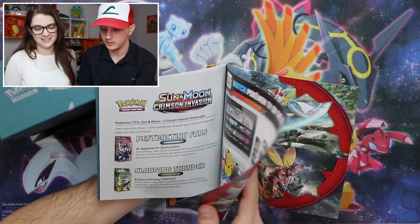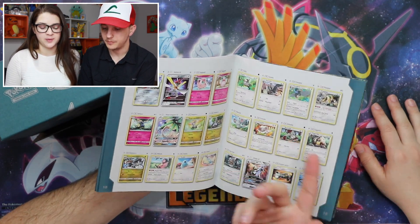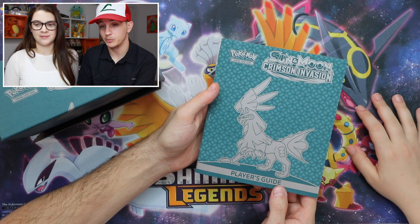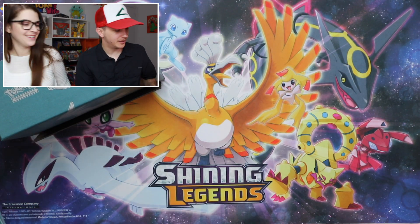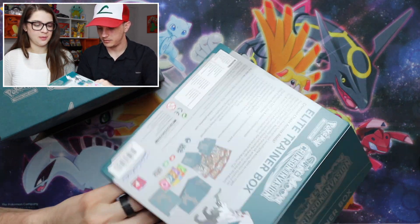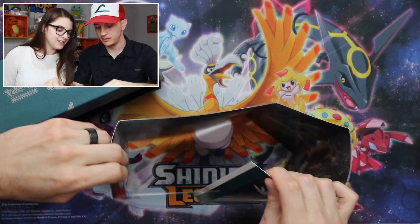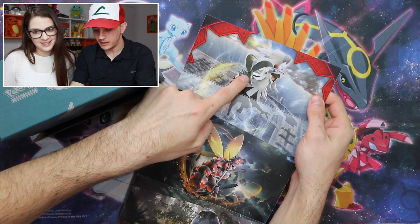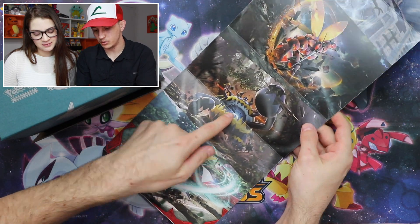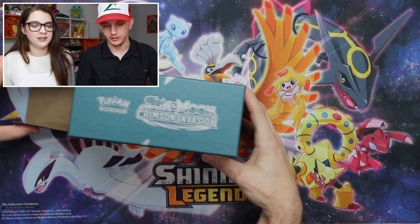Here is the player's guide — you get some graphics, text, and pictures. We like to use this to keep track of which cards we have in the set. You also get some art cards: Silvally, Buzzwole, Guzzlord, and Kartana. It's pretty cool, but it's kind of an awkward shape and it's folded — there's no real use for it.